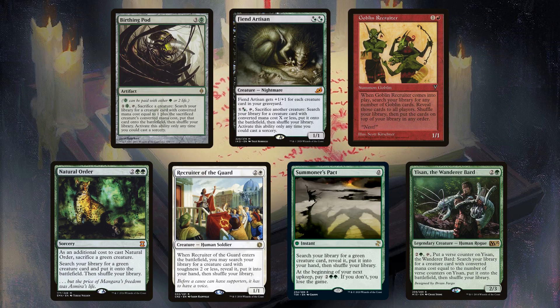Onto the creature tutors: Birthing Pod makes it in for combo reasons, or if you have sacrifice or untapped synergies. Fiend Artisan is expensive and needs to untap, so it's typically only found in creature-based stax decks. Goblin Recruiter is run for two main reasons: Dockside and Conspicuous Snoop. Natural Order is used in mono-green decks and to grab Protean Hulk. Recruiter of the Guard makes it into low-color white decks, although it does see play in Shulane and Vajrog. You need to have a couple targets in mind before you include these. Summoner's Pact is in a similar position, however you need to pay on your next upkeep, so it's best if the green creature is part of a combo, like Temur Sabertooth in Korvold or Wild Mongrel in Gitrog. Yisan sees play mostly in stax decks that draw the game out to take full advantage of building up burst counters.